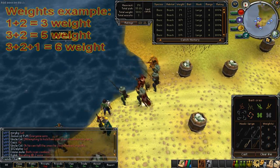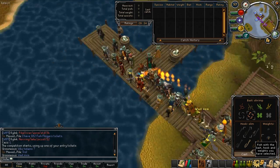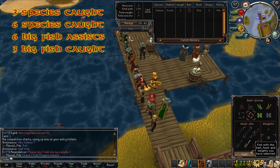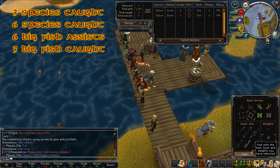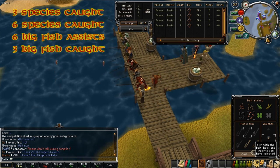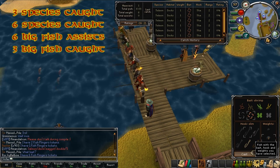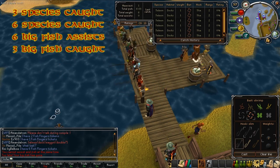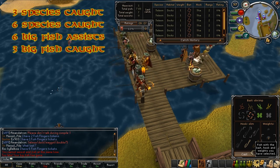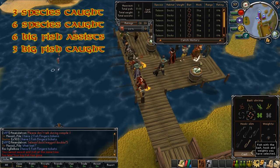Now let's talk about medals. The first medal is catching three different species of fish at 100% rating. The second medal is six species at 100% rating. The third medal is six big fish assists — you don't have to catch the big fish yourself, just assist with six of them, which is quite easy. If you want a fourth medal, you need to actually catch three big fish yourself; however, if you're going for that medal, you cannot quick cast because it will cause you to lose the fish.